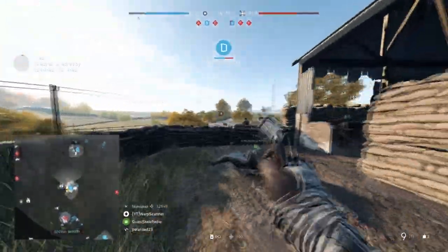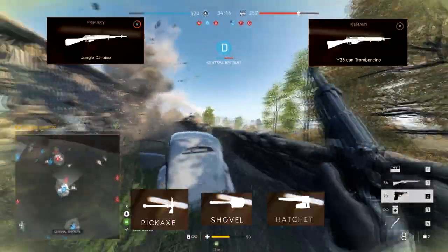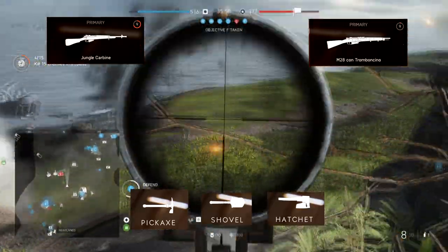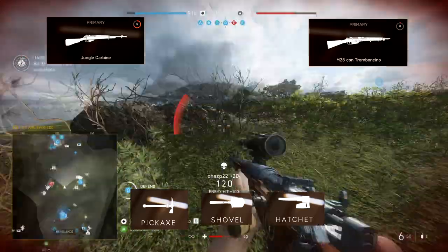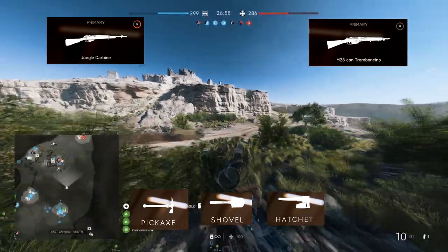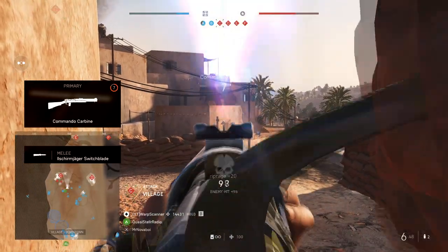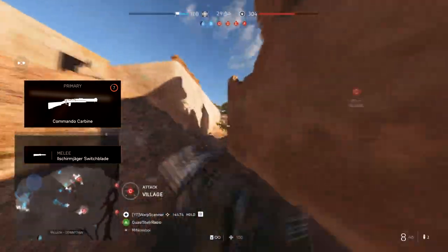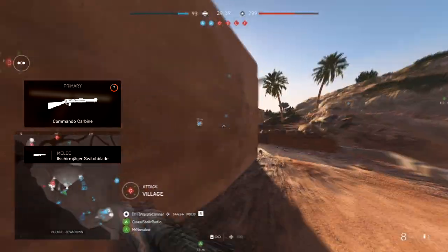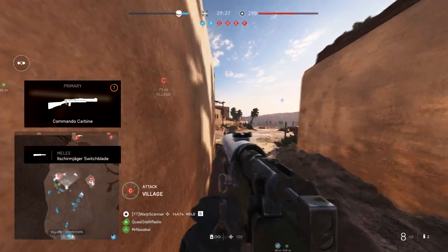Melee weapons, like sidearms, are similarly important for bolt actions, as they further assist in filling the gap in close-range performance. For the Jungle Carbine and M28, I suggest the Hand Tools because of the damage profile. A Hand Tool provides enough damage with a single hit to finish off your opponent if you've landed a body shot in close quarters — this is better than the other two options, as a knife or blunt weapon would require an additional hit. For the Commando Carbine, the improved assassination radius of the knife is a perfect fit. The Hand Tools can also be an okay choice, as they'll enable you to finish off a target following a single landed hit with the Commando Carbine, but seeing as the weapon is obviously best for stealth, an assassination focus fits the role of the gun better.